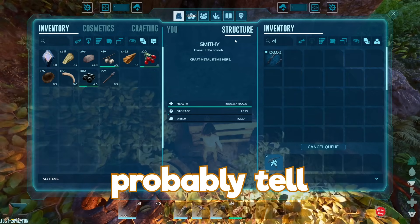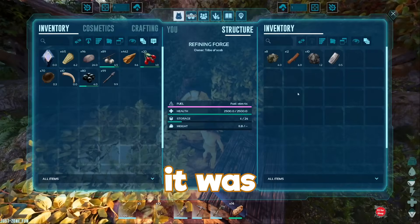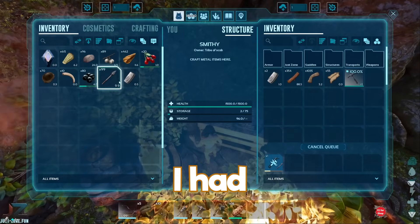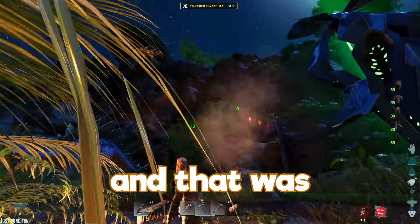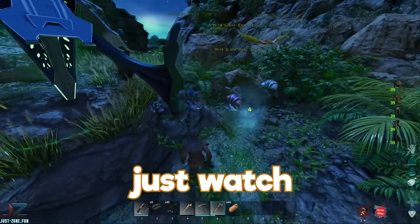As you guys can probably tell, things are not going so well. Anyway, with the metal tools made, it was time to farm some metal. But first I had a few other things to do — and that was getting absolutely destroyed by bees at this drop.